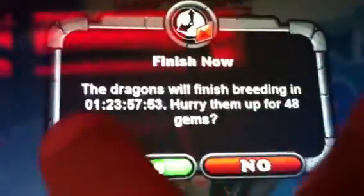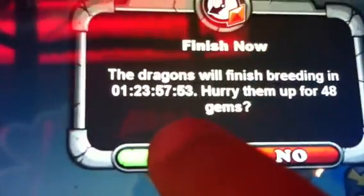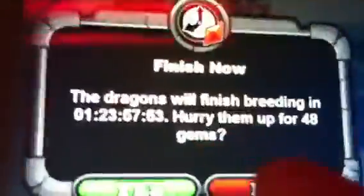Okay, so here's the proof. The dragon will be finished breeding in 1 day, 23 hours, 57 minutes, and 53 seconds. You can hurry it up for 48 gems, which means it's a 48-hour breed.